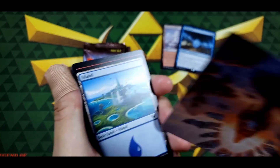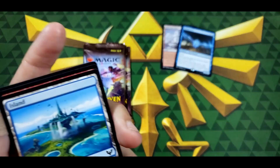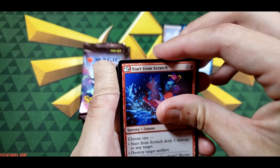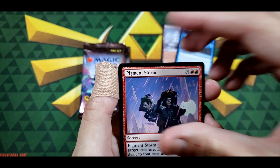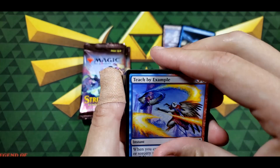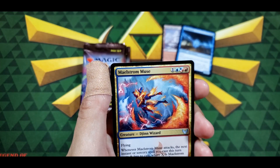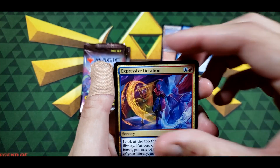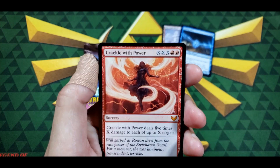I kind of want to see if I can collect all these art cards — that's pretty wicked. We got an Island, Start from Scratch, Spectacle Mage, Pigment Storm, Pop Quiz, Teach by Example, Snow Day, Maelstrom Muse, Expressive Iteration, and a Crackle with Power.